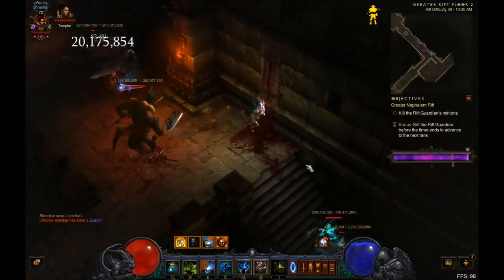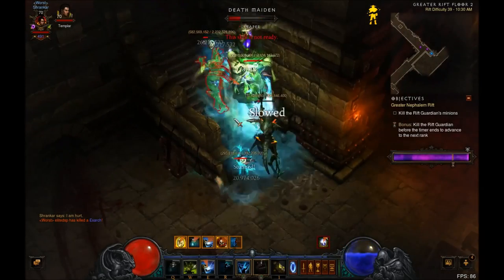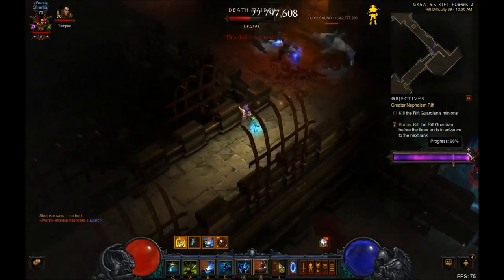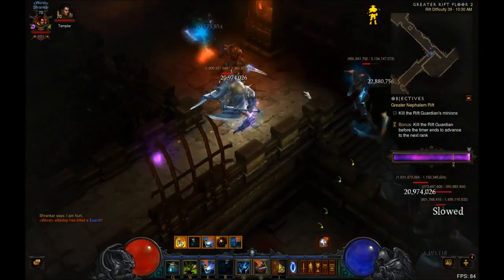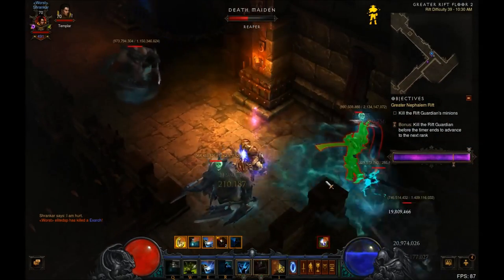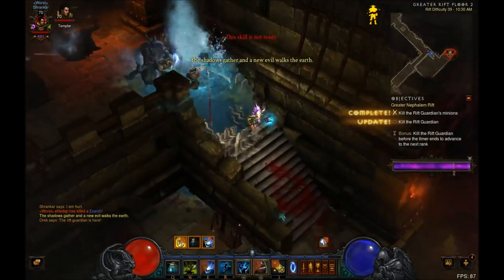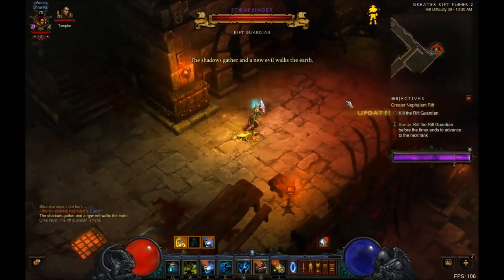I come back and notice there's only one elite left with basically no health — so that was pretty unlucky I got hit at that time. I'm trying to drag some mobs with me; they have quite a bit of health, so they're worth a lot of progress. And the boss spawns, so that's great.